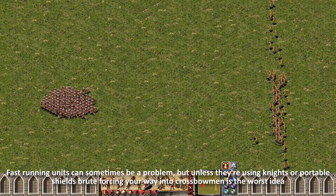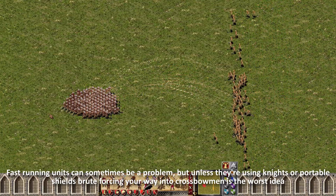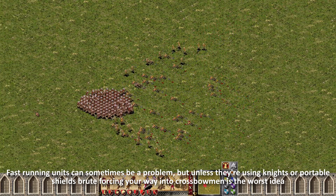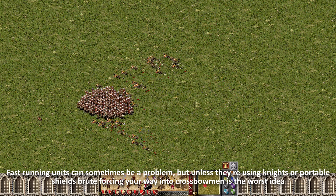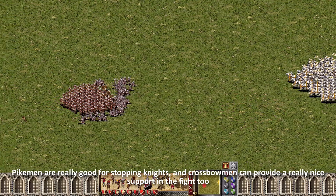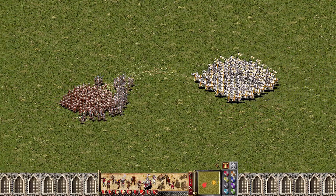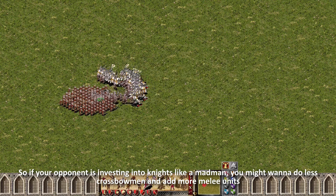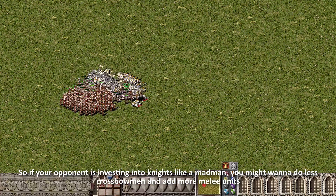Fast running units can sometimes be a problem, but unless they are using knights or portable shields, brute forcing your way into crossbowmen is the worst idea. Pikemen are really good for stopping knights, and crossbowmen can provide really nice support in the fight too. So if your opponent is investing into knights like a madman, you might want to do less crossbowmen and add more melee units.